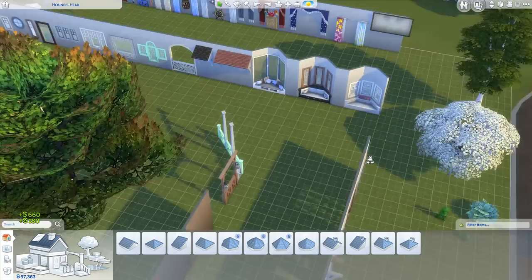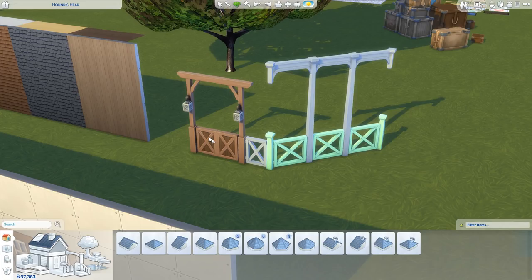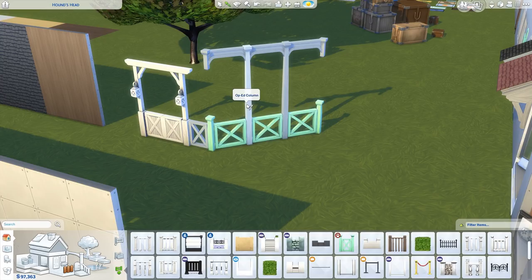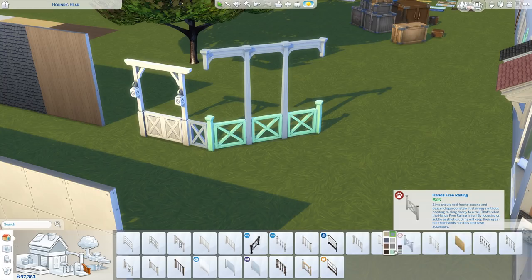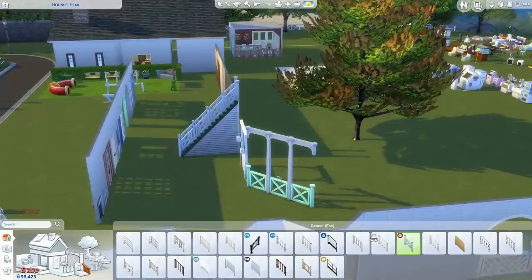We kind of saw this a little bit earlier — the new fence, columns, and spandrel. These all have matching colors. There's a matching gate as well in mint. Then standard white and black. We've got the fence here in all those colors, and the spandrel at the top. I do like this column because it's pretty simple and can probably fit in a lot of builds. Also, I've just realized there's another thing I haven't included — the new stair fence, which is the same fence but for stairs. Let's put it there — matching fencing for the stairs. No new stairs though.